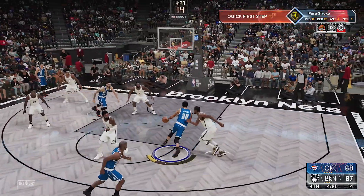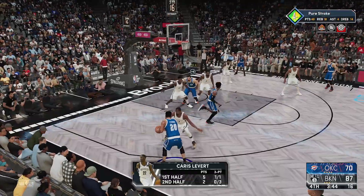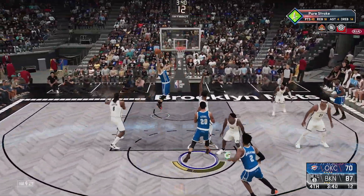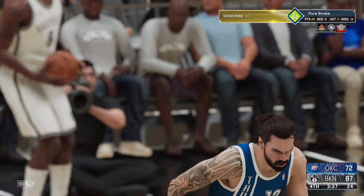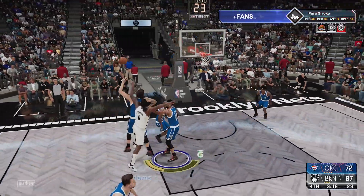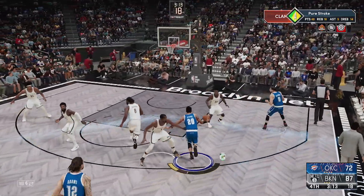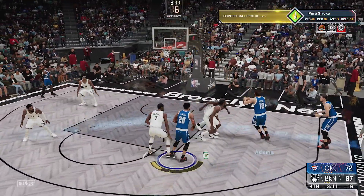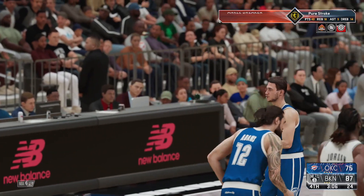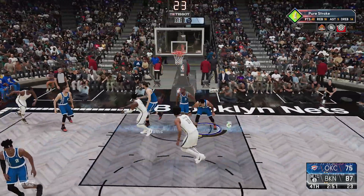We got less than five minutes to go. KD is trying his best to stay in front of me — I'm feeling it right now. I gotta get my team involved, stay aggressive if we're gonna try to pull off any form of comeback. Stephen Adams rolls to the rim and throws down a nice oop — 15-point game. KD is wide open but thankfully misses. I see Gallinari wide open — he puts up a three ball and knocks it down, making it a 12-point game.